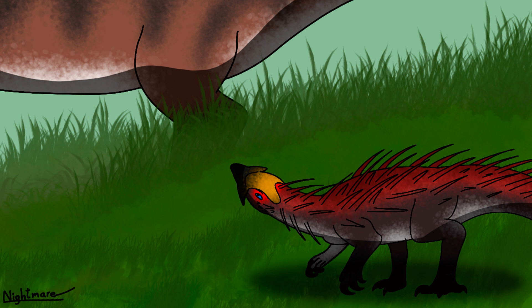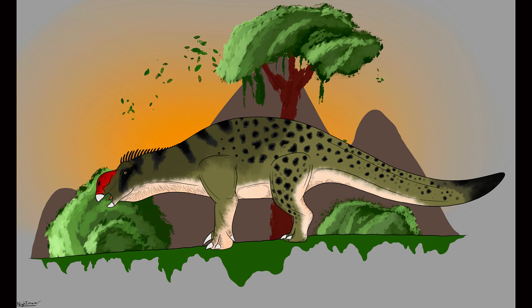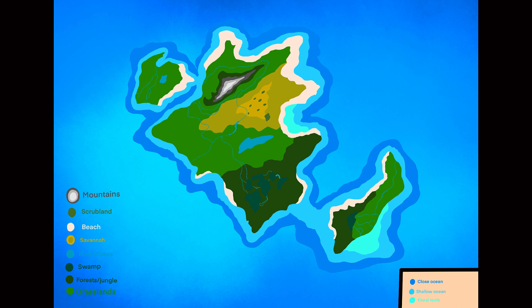Insulosaurs are a group of ornithopod dinosaurs related to animals such as hadrosaurs and iguanodontids. Though they are far more related to iguanodontines than they are to hadrosaurs, they are still their own separate group. The Insulosaurs consist of six living members, all occupying their own niches and having their own lifestyles. Insulosaurs are found on every part of the island chain of Cryptadia, serving as common prey for carnivores of all sorts.